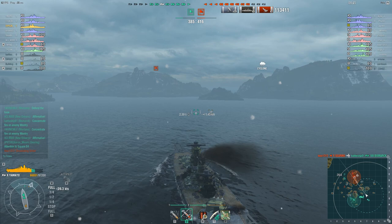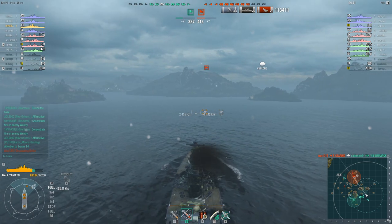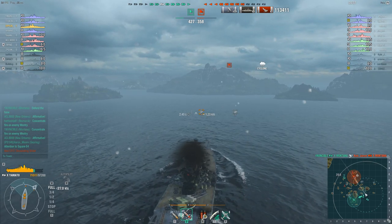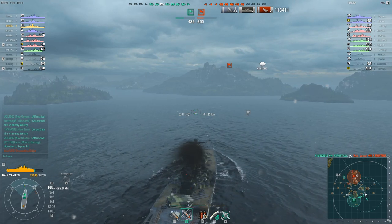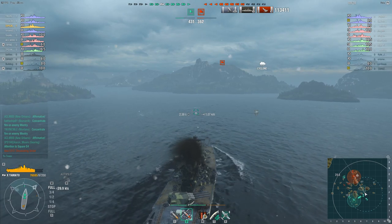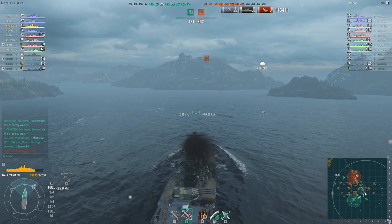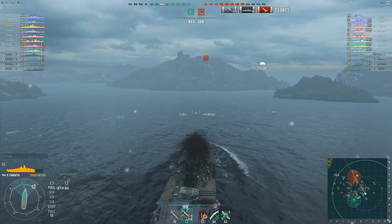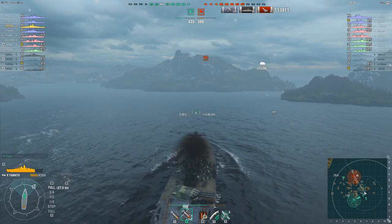And then disaster strikes — the enemy team go ahead as they manage to torpedo another ship. Then just as quickly the scores flip back and now both teams are down four ships. The problem, as far as Kellorn is concerned, is that the enemy team still have all three destroyers while his team only have the one. The cyclone is still in effect — maximum spotting range is reduced to eight kilometres. That can result in some hair-raising moments if you're in a destroyer and suddenly a Yamato pops up right in front of you.